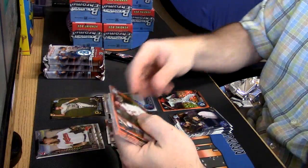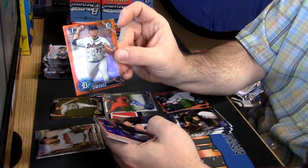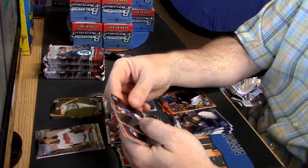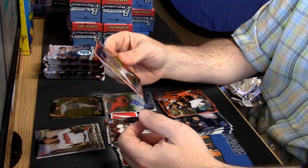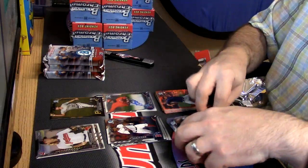Hot pack is Orange Shimmer Refractors. Orange is a Junior Fernandez. You got a Joe Jimenez, a Ho Yoon Park - that's a good card - a David Dahl, an Austin Riley, a Reese McGuire, and a Juan Hillman. I very much enjoy these Shimmer cards. They look very, very nice.